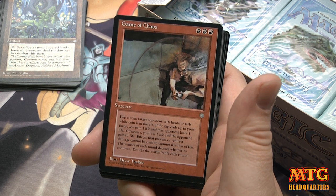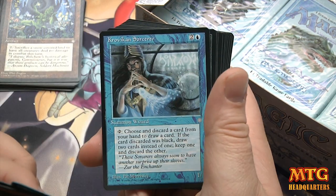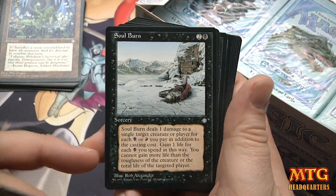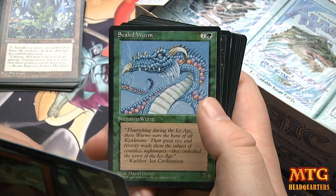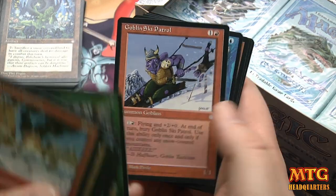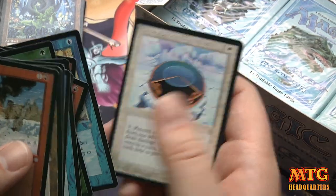Krakovian Sorcerer, Soul Burn — just love that art, just love it. Scaled Worm, Howl from Beyond, Earth Lore, Goblin Ski Patrol, Mist Folk, Mountain Goat, Portent, and Circle of Protection White.